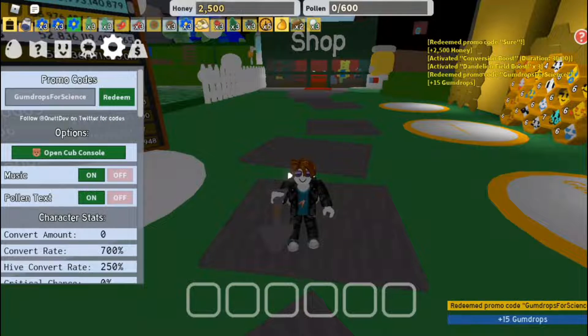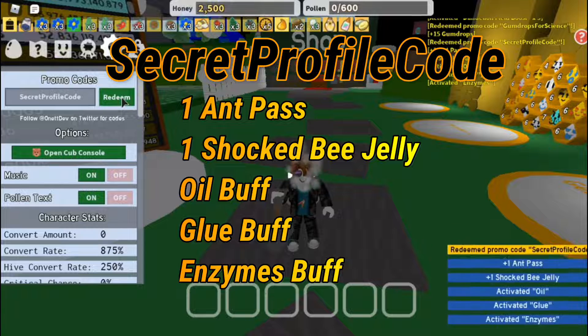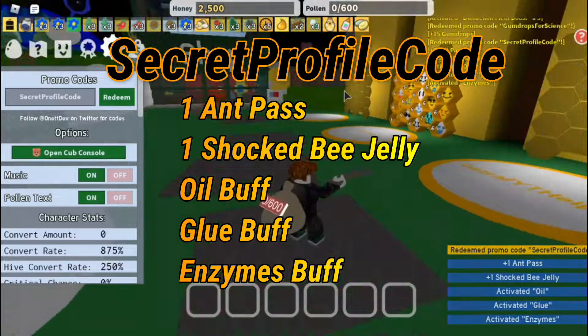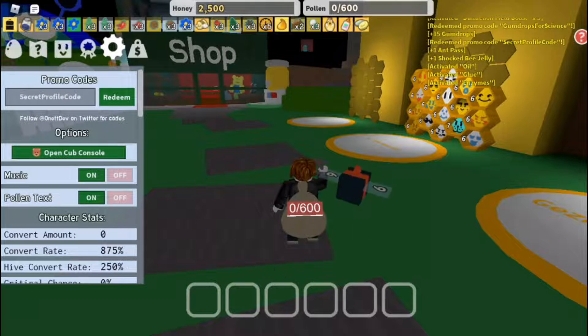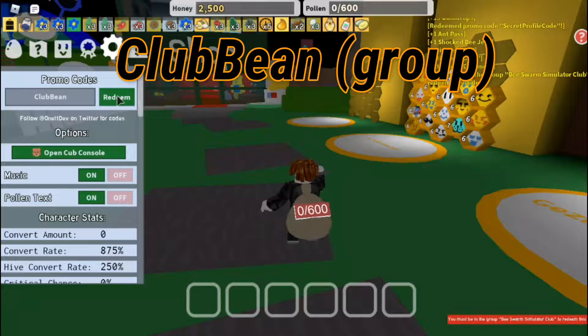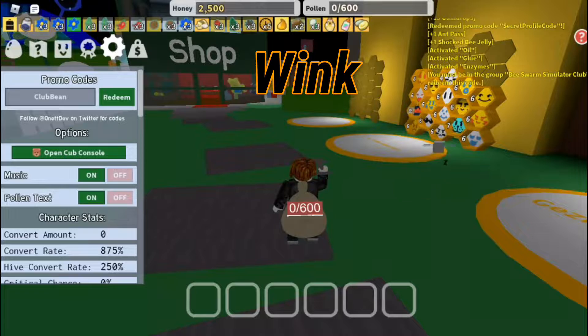The next code is 'gumdrops for science' — it gives you 15 gumdrops. After that there's a secret profile group code that gives you an enzyme boost, a shock bee jelly, an oil boost, and a glue boost. Then 'club bean', another group code, gives you a magic bean and a pineapple patch boost times two.